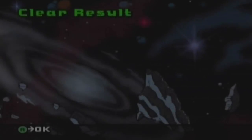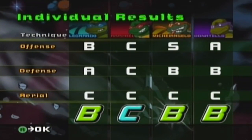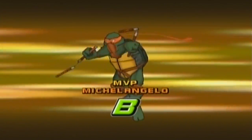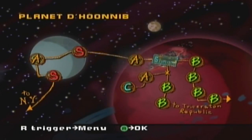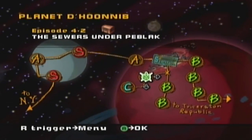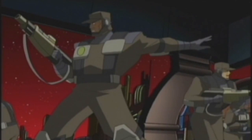We got to that level pretty easily actually. I think we used every turtle — B's and C's — but we got an A, continuing our streak of all A's and B's. Next up, 4-2: The Sewers Under Pedlac.